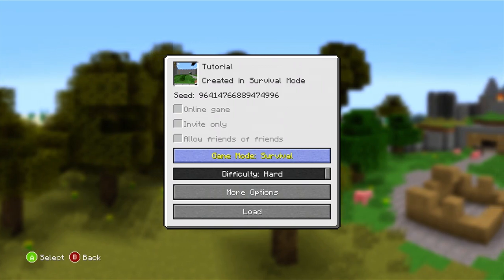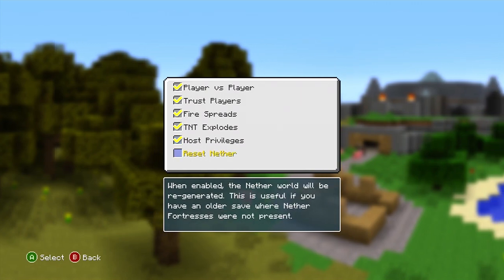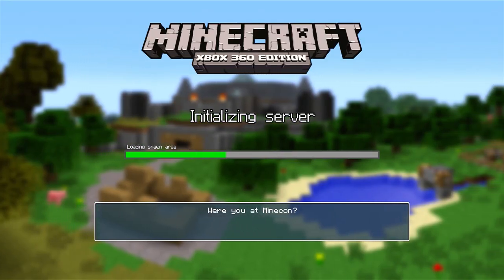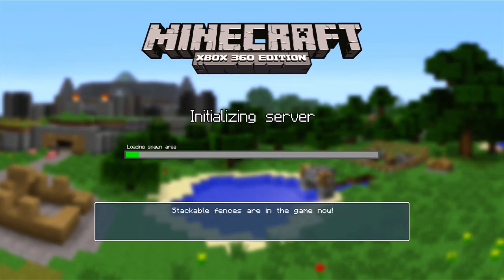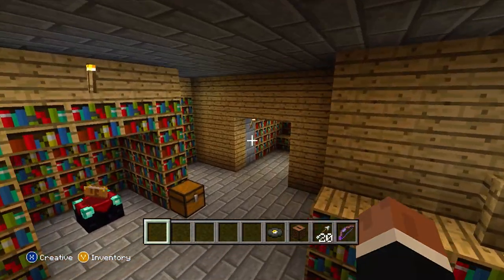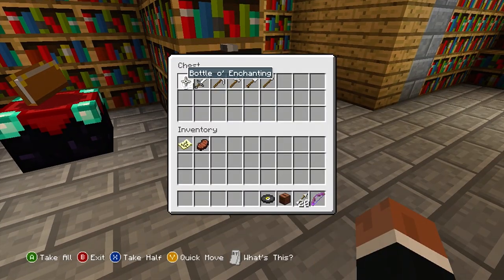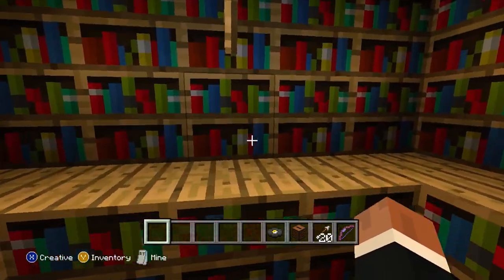This is the old version — this is how you would switch everything up. Look at this: it's not a slider anymore, it's just like that. More options — this is all the options we had back then. All the options we have now is insane compared to this. You can't switch between creative and survival in-game; you have to exit out and do it. You don't need lapis anymore either.